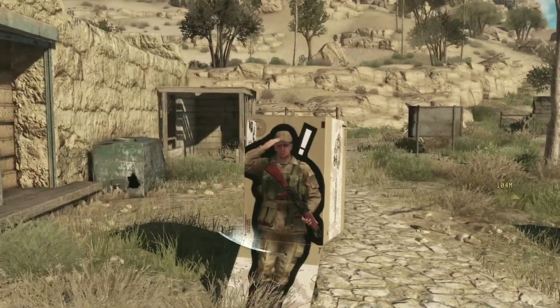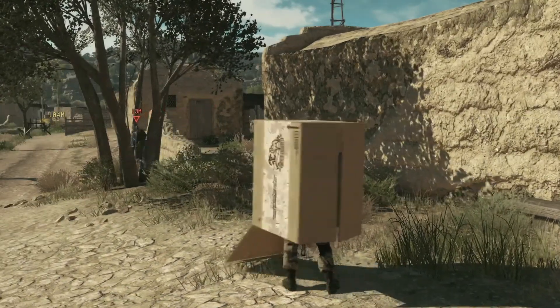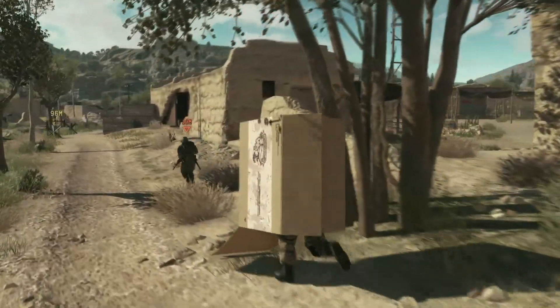As you can see here, the box now features a picture of a saluting soldier on it. From a distance you can use this to trick enemies into thinking you're an ally, and they'll pass you by.